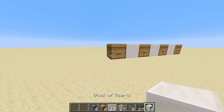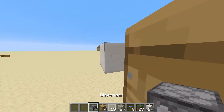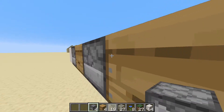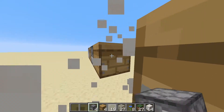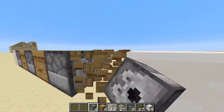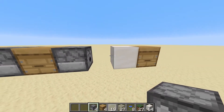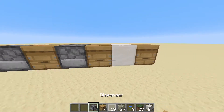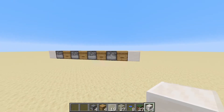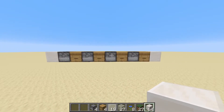Now head back to the left, place two temporary blocks, break the block, and put a dispenser facing into that beehive. Do the same thing for each — just break the block and put a dispenser facing in, so that all the dispensers are facing towards the right-hand side and into the beehive on the right. Go ahead and put another block on the right side of this beehive so each dispenser is facing towards the right.